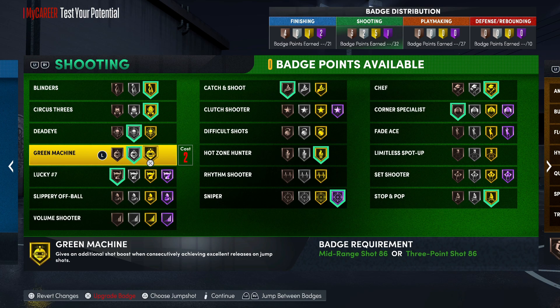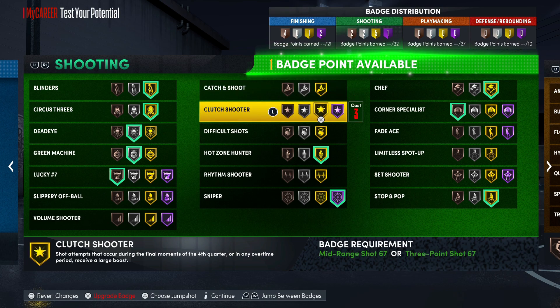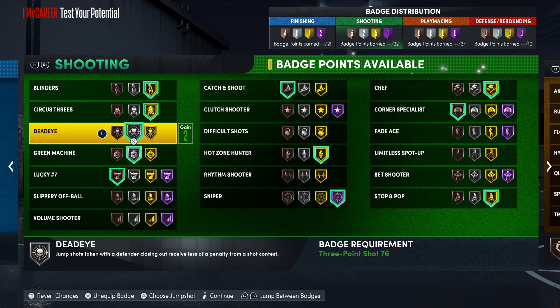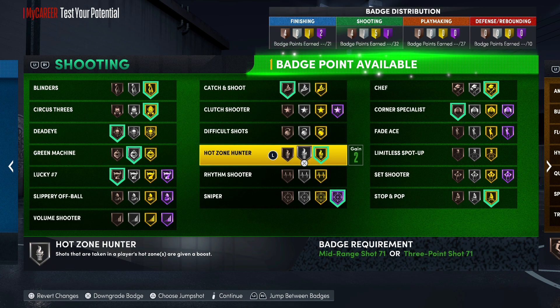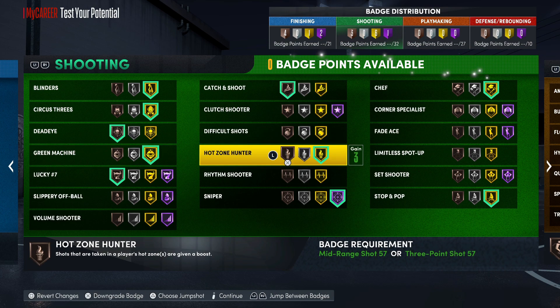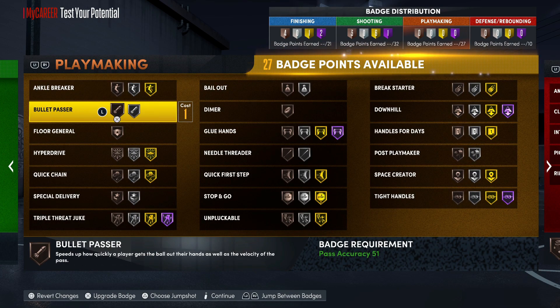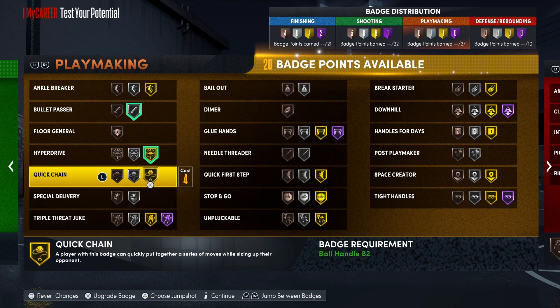I definitely see a reason for putting green machine on gold. If you want to throw that on gold, either drop down your dead eye or the corner specialist. I'd probably drop down the dead eye and the corner specialist right there, unless you're straight pushing the rock and don't need to catch and shoot. That's a fire setup for the shooting badges.